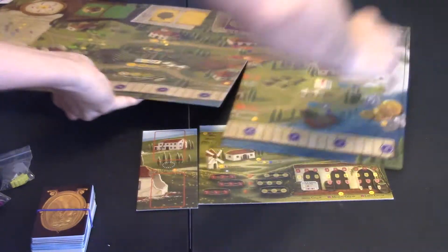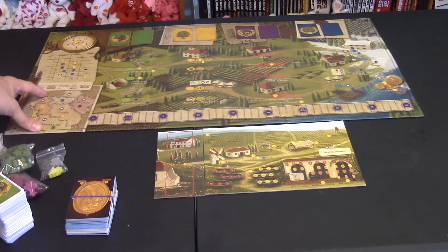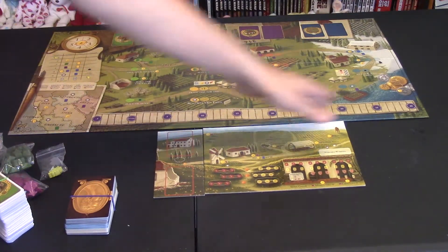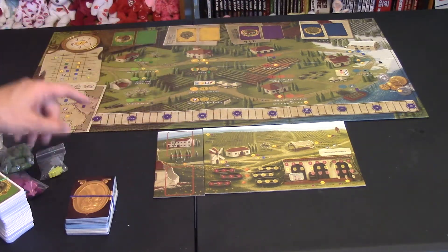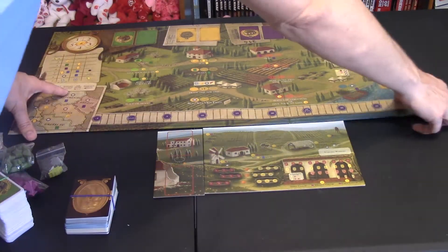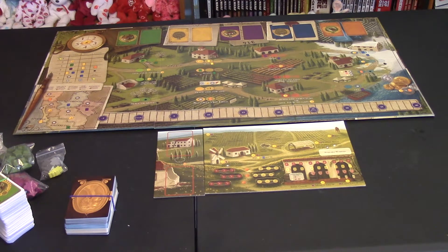The Tuscany board is a lot bigger — it celebrates spring, summer, fall, and winter. The point track is a little bigger, same amount of card stacks. There's something special I'll get to in a minute. There's one extra level you can play which adds buildings, and that's the version I'm going to be showing you today.